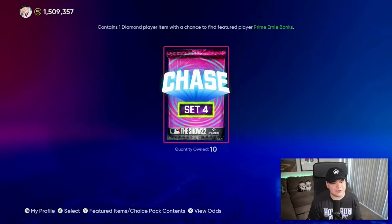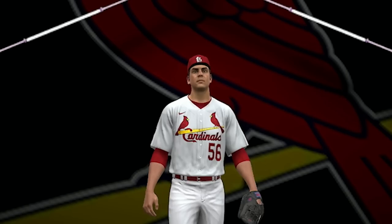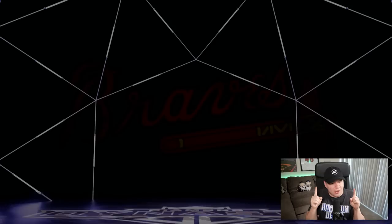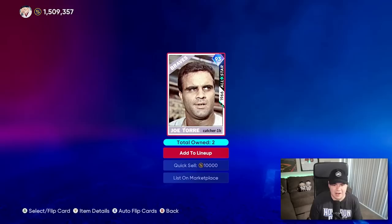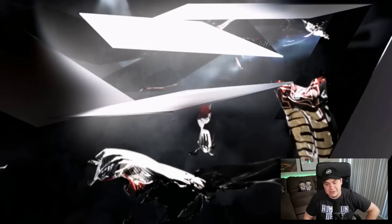Chase pack number one — just don't give me a gold. Even if it's not Ernie Banks, I'll take it. Just anything but a gold. First one is going to be a pretty low-key diamond — looks like we got Ryan Helsley, so we'll go ahead and add him to the bullpen. Chase pack number two. I want to see some gold lights on these, I want to see a 99 overall pull. Teal lights, although they did add the all-star cards into this, so it still could probably be like a regular 95. Who is this? 93 Joe Torre. I completely forgot this card even existed. So Joe Torre is our catcher. I spent a lot of stubs on these chase packs — I really don't want to have to buy Ernie Banks as well.